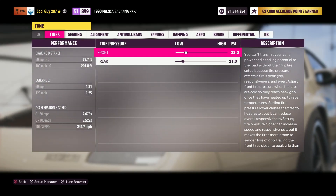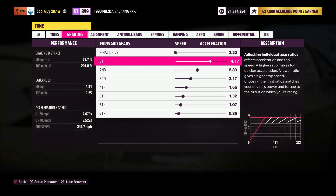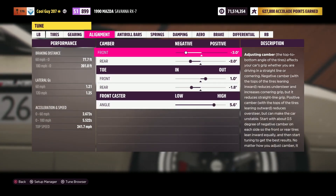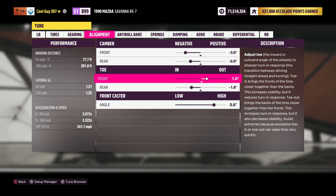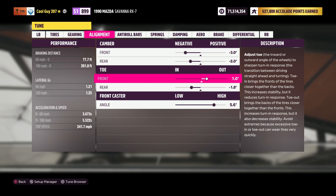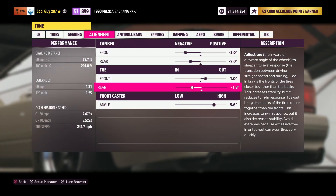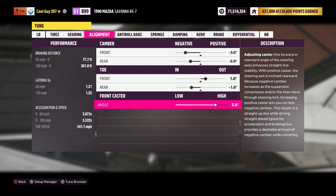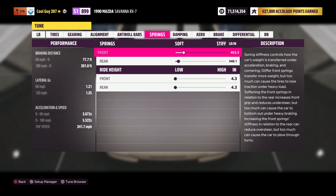For the tune — tires: 23 PSI in the front, 21 in the rear. Gearing: 2.20 final drive, leave the rest stock. Alignment: camber front negative 3.0, rear negative 2.0. Toe: front 1.0 out, rear negative 1.8 in. Front caster angle: 5.6. Anti-roll bars: 25 front, 15 rear.